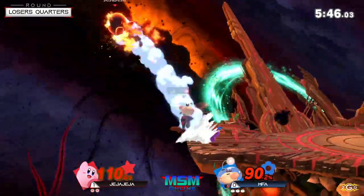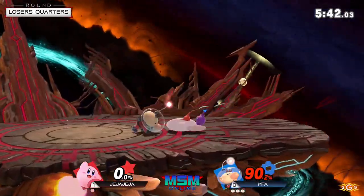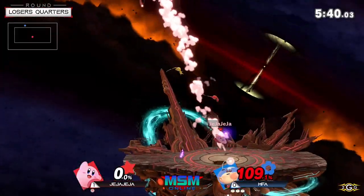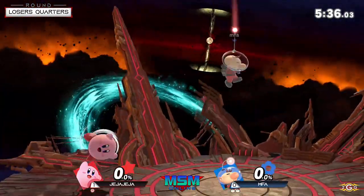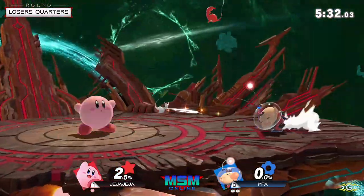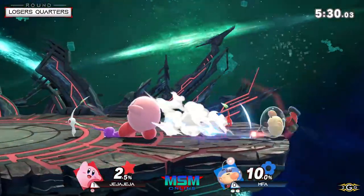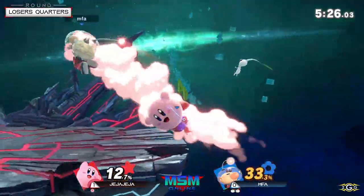That was good too — he saw the jump and was able to get him with a purple pikmin. JJAW responds in kind with an up smash of his own, one-stocking the two here. There's a lot to climb through, but we've seen JJAW go for footstool down-air opportunities and we know how MFA can still survive it.